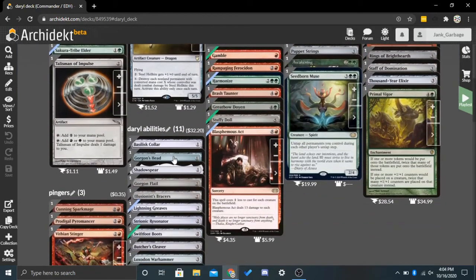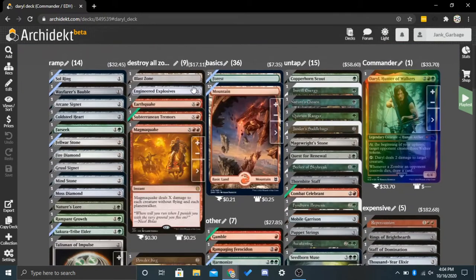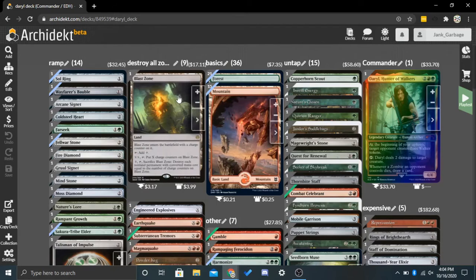There are a couple other ways we can kill zombies. The first category is Destroy All Zombies — every card in this category will kill all zombies with its ability. The first approach is because the zombies are tokens, they have a converted mana cost of zero. So if we use something that will kill all creatures with a specific converted mana cost, or with a converted mana cost less than or equal to a specific number, we can kill all the zombies. That only has to be zero, so we can end up killing nothing else except for tokens.